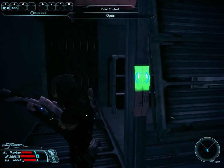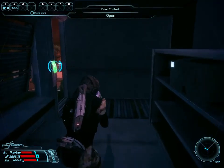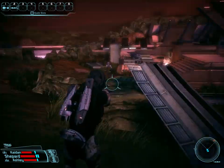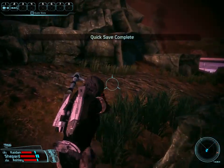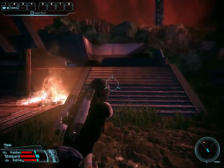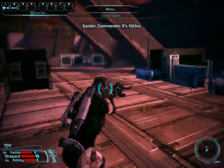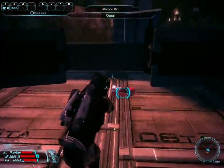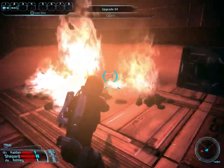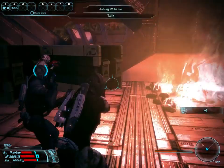Anything good in here? Anything else you're holding on to? Electronic skill is too low. Okay, we are at the spaceport. There's Nihilus. Medical kit - anything else? Upgrade kit in the fire. Take that and get out.